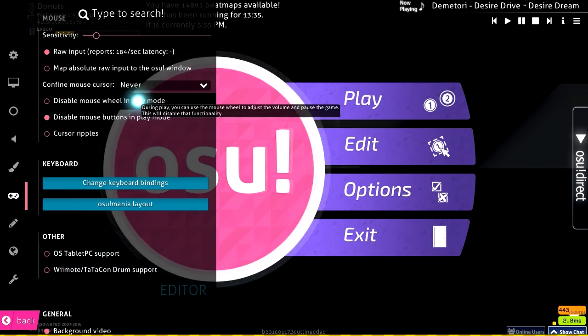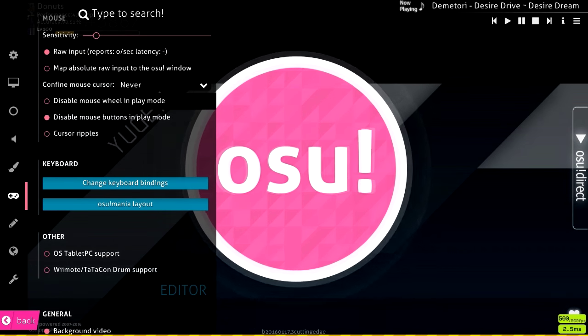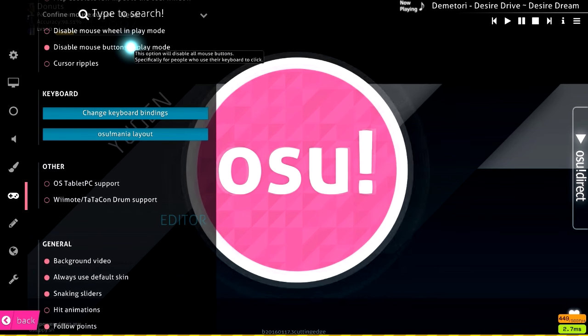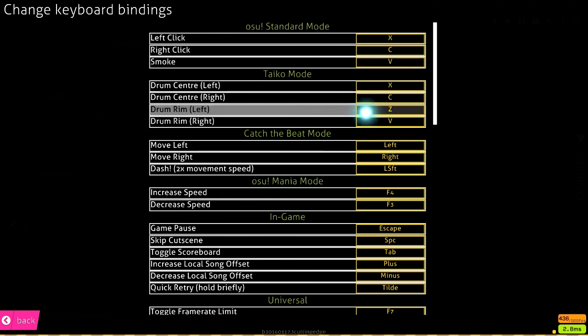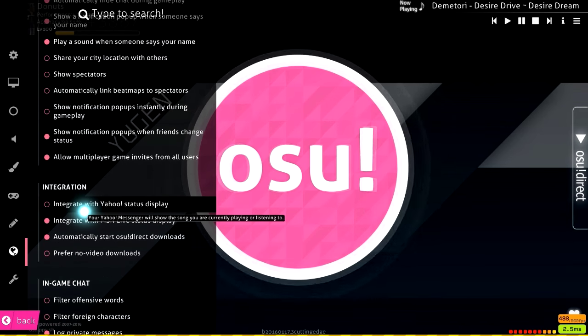Disable mouse wheel I have unchecked because sometimes I like to change the volume mid-song if it's too loud or too quiet. Confine mouse cursor I have on 'never.' Cursor ripples I have off. Disable mouse buttons during gameplay I definitely have on. For keyboard bindings, I either use X and C or Z and X — currently X and C because it's a bit more comfortable.